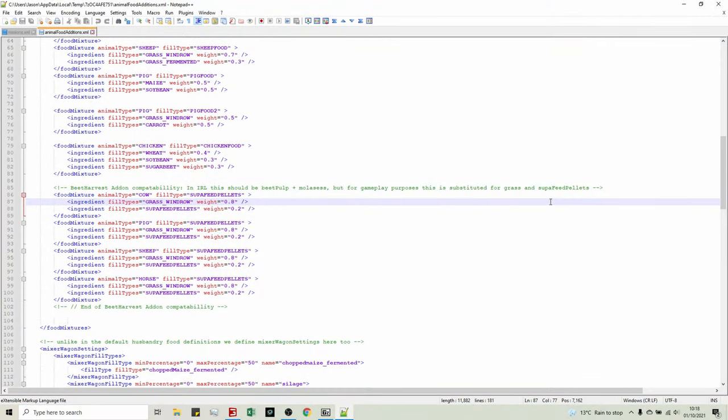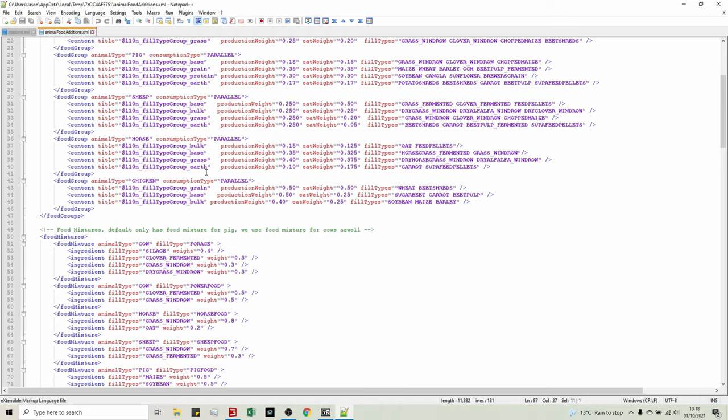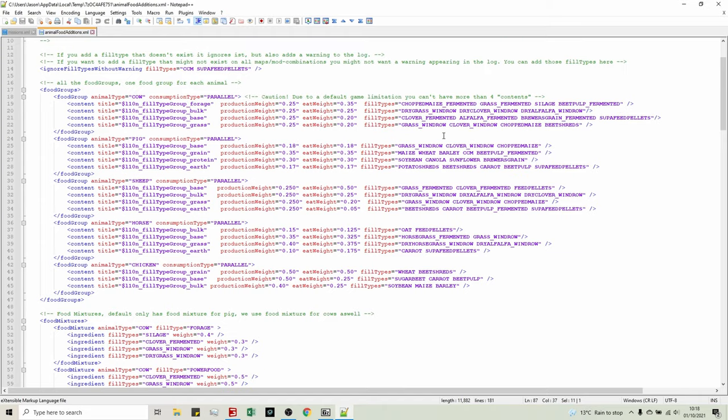Before we go around each of the animal pens, I jumped into the Animal Food Editions XML, which if you've watched some of my other videos you will have seen before. For each different animal that takes super pellets, there is a different defined feed type that super pellets equals. For example, for cows, if you feed super pellets to them, 80% of what you feed will go to grass windrow and 20% will go against the super pellets. And if you scroll up and look in cows, you can see that the super pellets go against the clover, alfalfa, and brewer grain section.